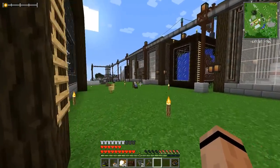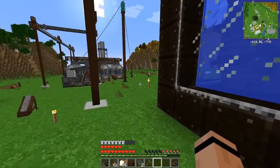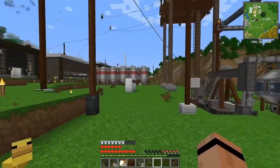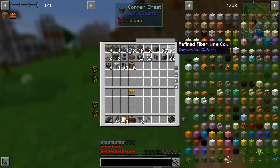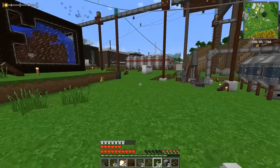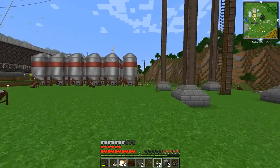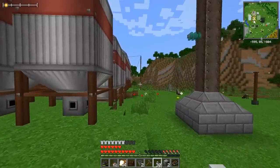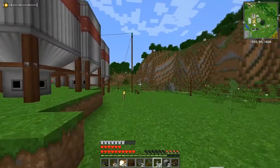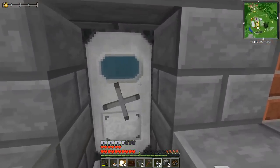The first thing I want to do is wire up some refined storage. I've got a chest over here and I want refined storage so I don't have to run back and forth. I've got immersive cables that give me refined storage cables, a couple of crafting grids, refined relays, and we're probably going to have to make more refined transformers. I'm going to need three of those. Let's go back to the base.